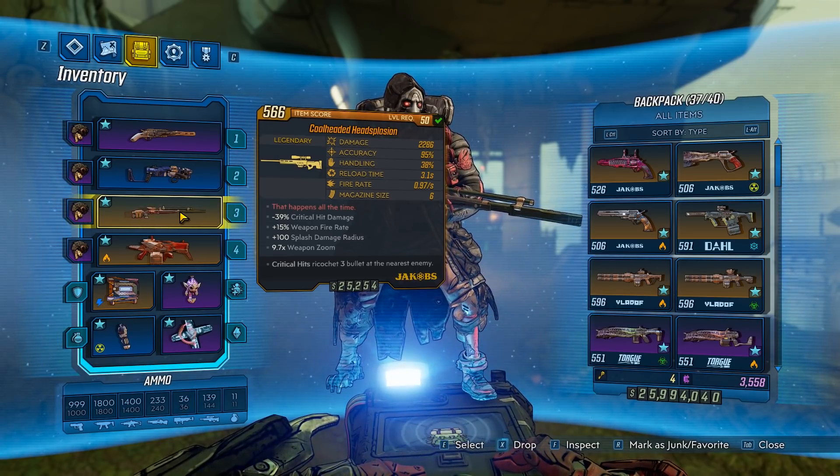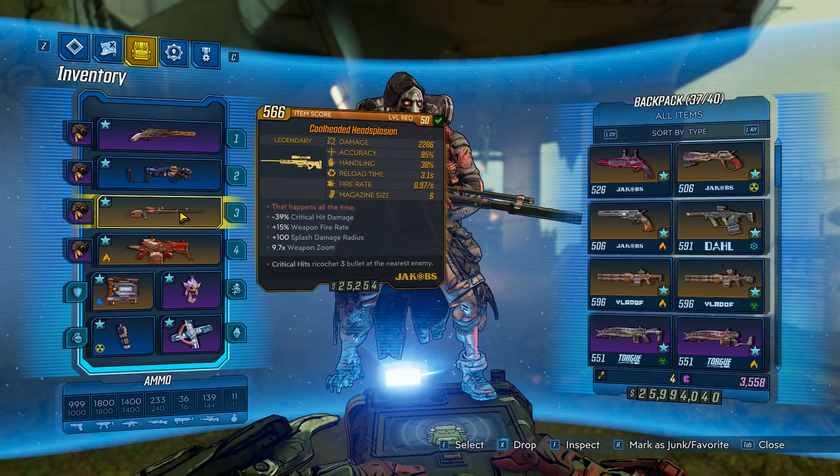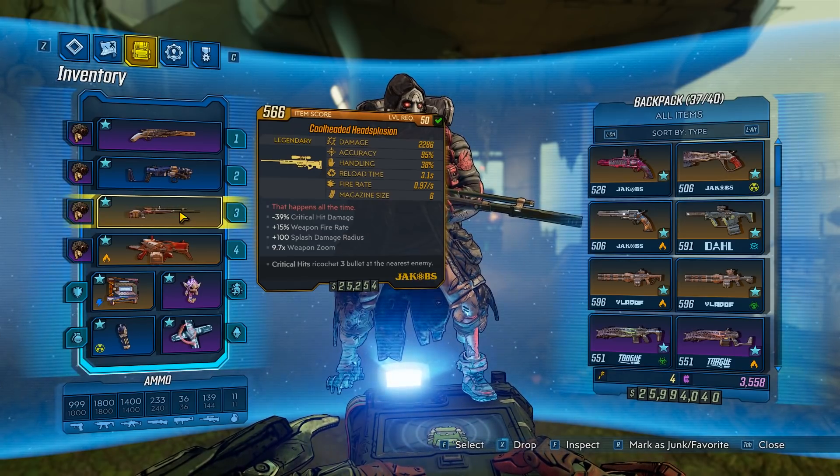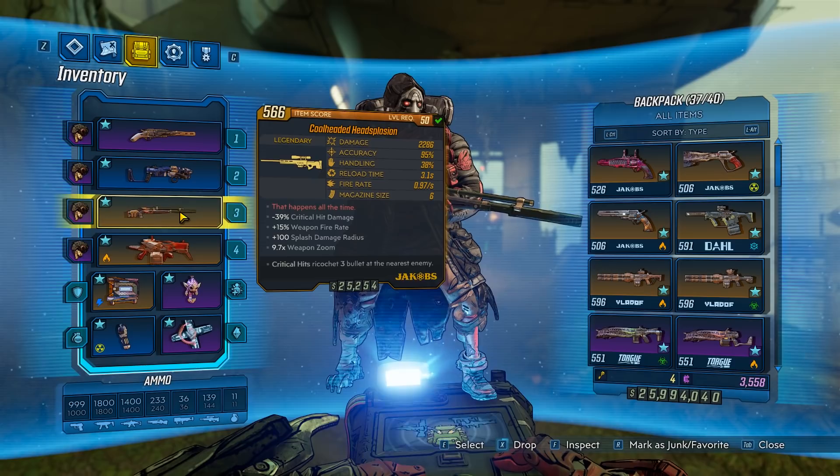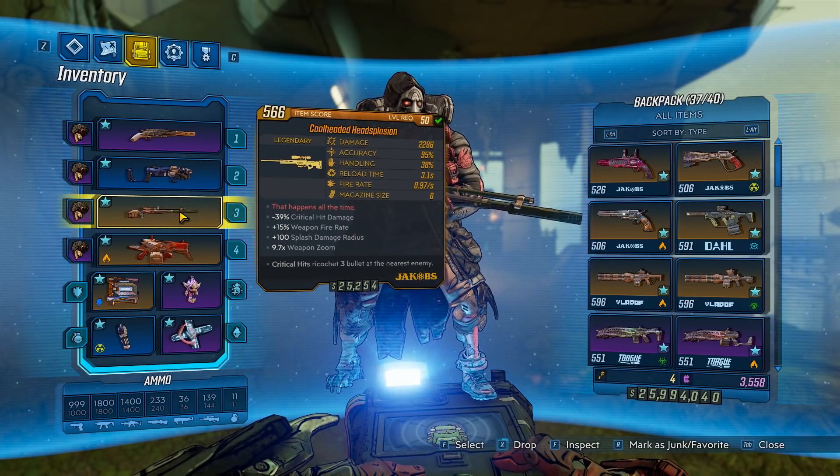Keep in mind this is a Jacobs sniper, so the reload and the fire rate are always going to be pretty low, but it is made up with the high damage. Also, when you hit a critical hit, the bullets are going to ricochet three times to other enemies. Comparing this to the Cobra from Borderlands 2, it is way better in this game. Comparing it to Borderlands 1, you're not going to beat it — in Borderlands 1 you can one-shot mobs all the time with it. Not quite as good as Borderlands 1, but way better than Borderlands 2.